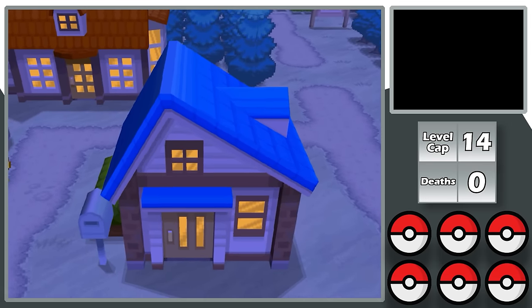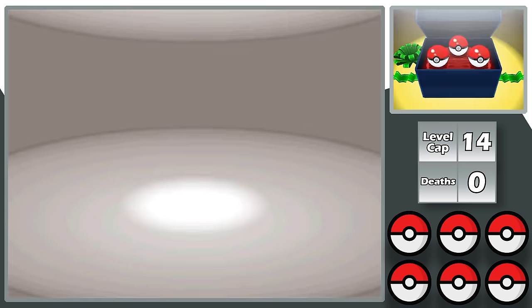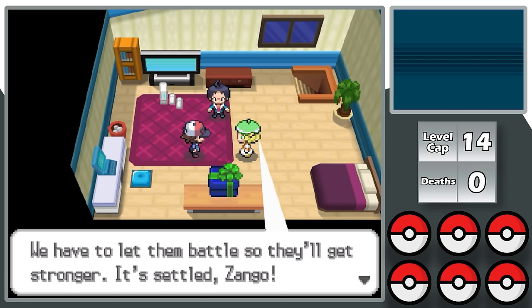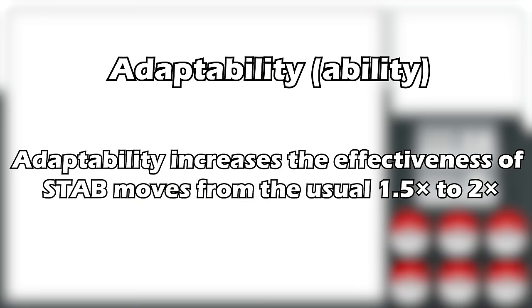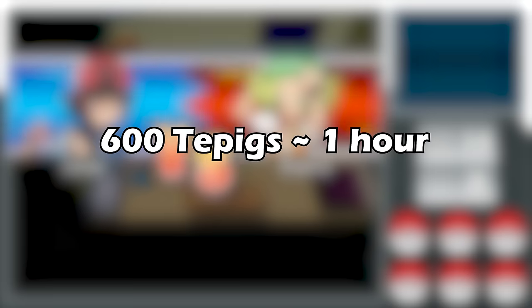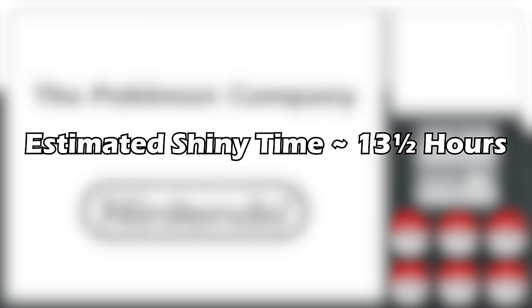I start this video off the only way you can start a Shiny-only video, and that's with a Shiny starter. The starter I'm looking for is Tepig, simply because it's easier to look for the middle Pokemon — I just have to spam A. Emboar is also insanely buffed and gets the ability Adaptability, which could be huge. The Shiny odds are 1 in 8,194 encounters; at about 10 Tepigs per minute, that's roughly 13.5 hours expected.